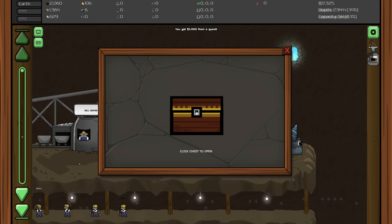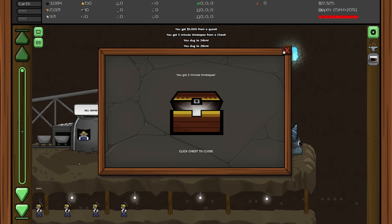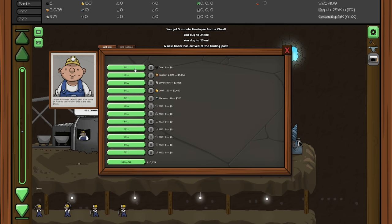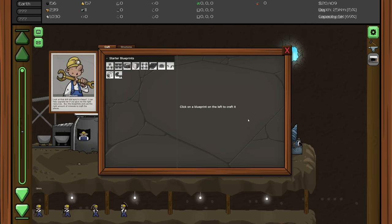We got a basic chest and five thousand from the achievement. Got a five minute time lapse - I knew it was gonna be a time lapse since I was over capacity. I wonder if it just stacks in there anyway.